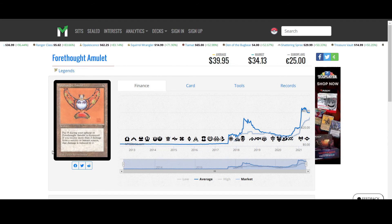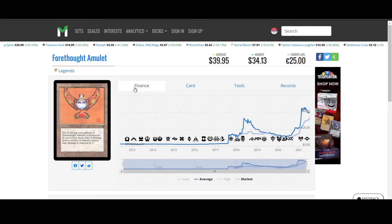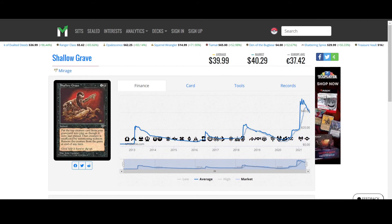Forethought Amulet from Legends. Five colorless for an artifact. Pay three during your upkeep or Forethought Amulet is destroyed. If you receive more than two damage from a source, that damage is reduced to two. So if you get hit for ten it's reduced to two. It's a bit expensive to protect your face — interesting and kind of creepy art. It's $32 and there's not much to say; it just feels expensive.